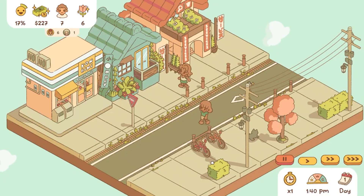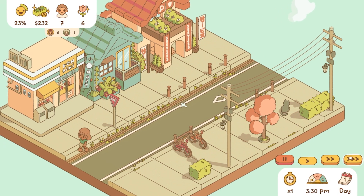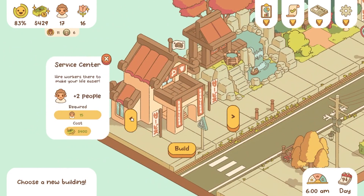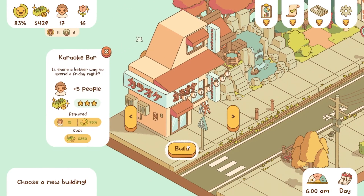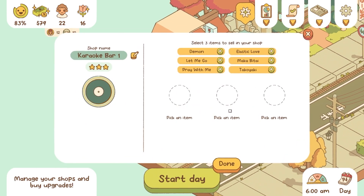The most important way for you to build the happiness of the residents of Manami Lane is to build and manage shops. The shops come in several varieties, such as the starter ramen shop to bigger things like karaoke bars. You will have to customize the recipes and product selections for these shops to appeal to either young or old demographics.